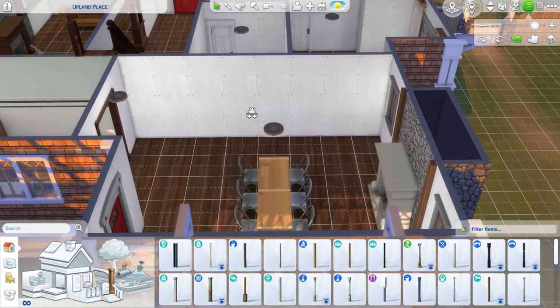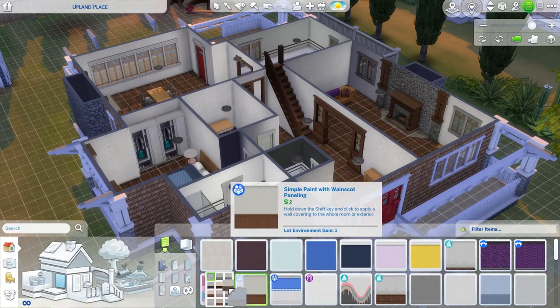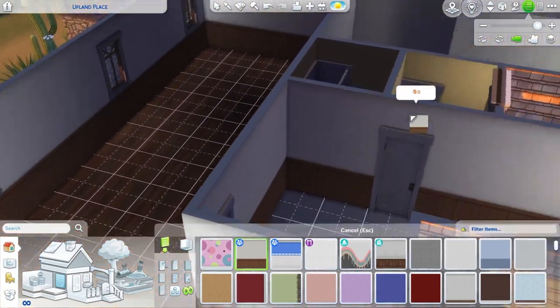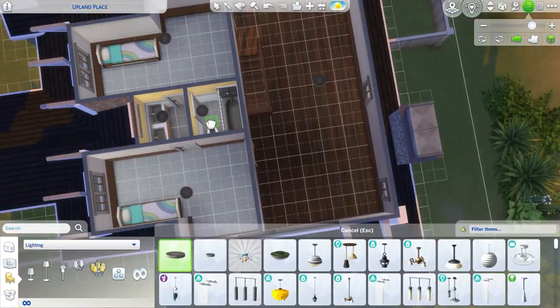This back area of the house I imagined was sort of an extension, so I used different, less expensive columns on the sides of the fireplace. And I did end up using a wainscoting with dark wood on the bottom throughout most of the house.